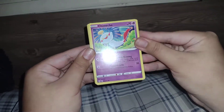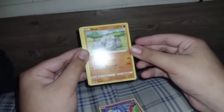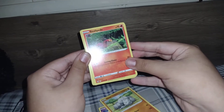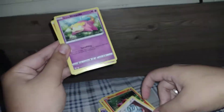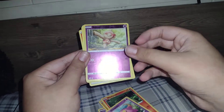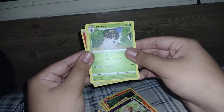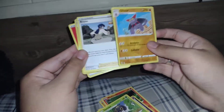Alright, so the first card is a Chatot, then an Onix, then a Sizzlipede, then a Glamiow, then a Slowpoke — first hollow ball toy — a Spupa, and a Gliscor.